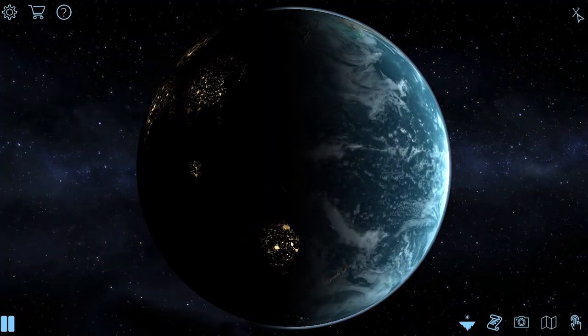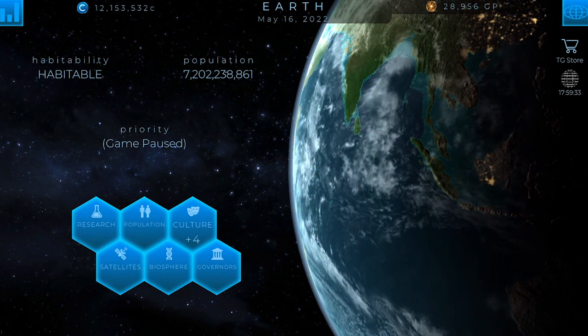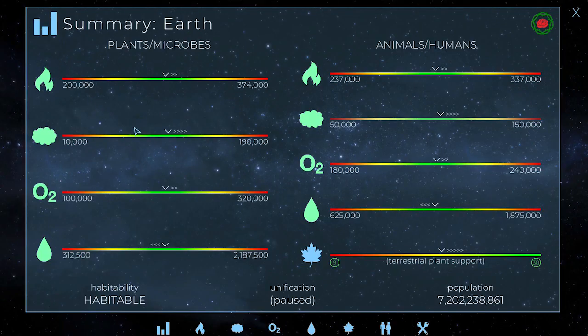Mars is the easy one — very similar to Earth in a lot of respects. Then Mercury is sort of like the Moon except right in the face of the Sun, so absolutely boiling hot. It really felt like a difficulty curve as I was designing the game. And I always describe playing on Earth in TerraGenesis as if you had picked up someone else's game that they'd been playing badly — the ecosystem was collapsing, sea levels were rising, the population was exploding. Fix it. Those five worlds generally take players over a month, about a week per planet.